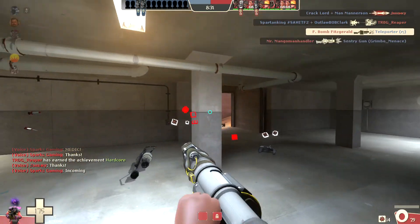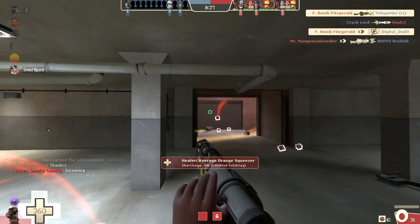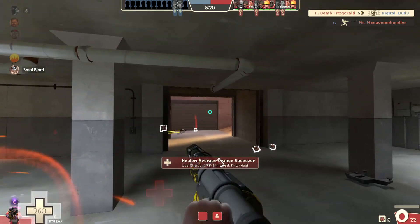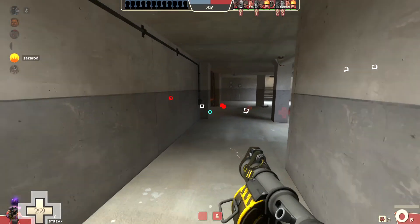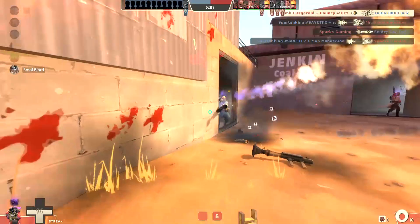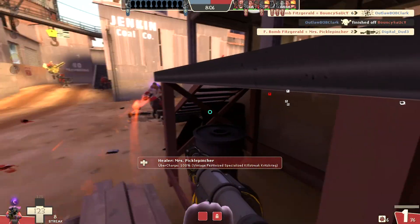We've pushed them to their spawn. The Scottish Resistance is kind of a weird weapon for stickying a spawn because the slower arm time in one way makes it a little harder to ensure you have constant damage. But on the other hand, if you put down a fake trap, you can use a second trap to kind of bait them out. That Pyro is relentless.